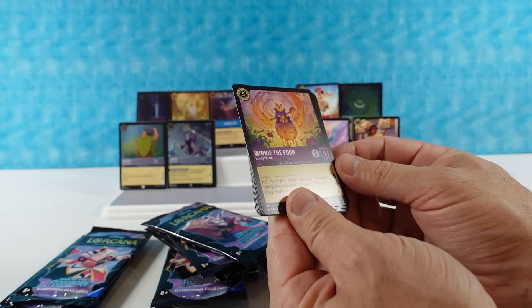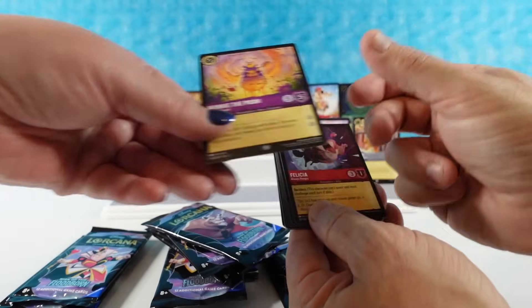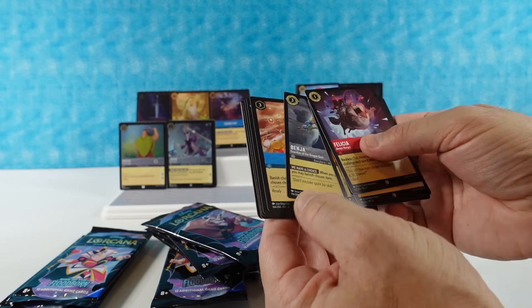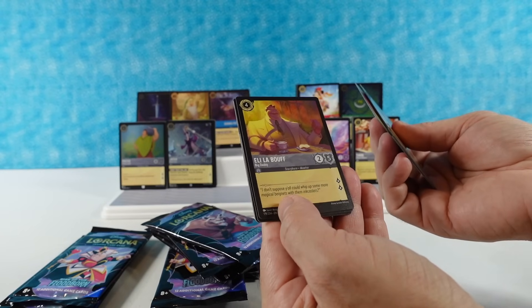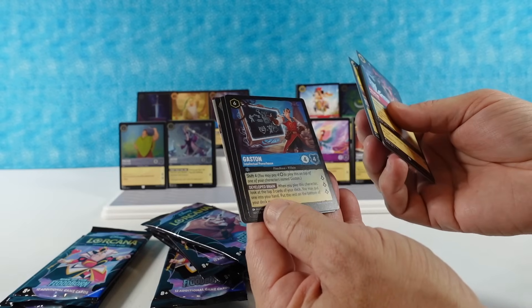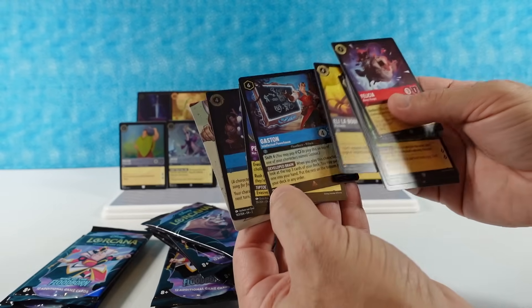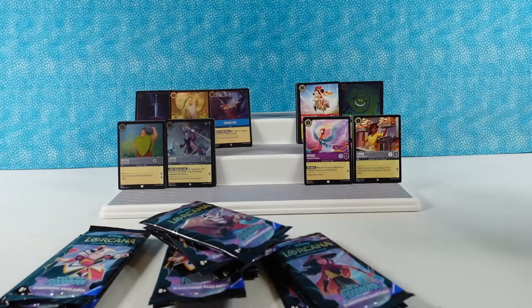Winnie the Pooh — who can I sit on the honeypot with the big honey dipper, I am so keeping that — it's a honey wizard card. Felicia, Queen of Hearts, James the Role Model, Eudora, Benja the Guardian of the Dragon Gem, Raya Warrior of — come on draw — Eli LaBeouf Big Daddy, Gaston the Intellectual Powerhouse — I'm not saying that — Peter Pan's Shadow, that's neat. That's a rare, and that's a super rare. Then we have Four Dozen Eggs — an uncommon foil.